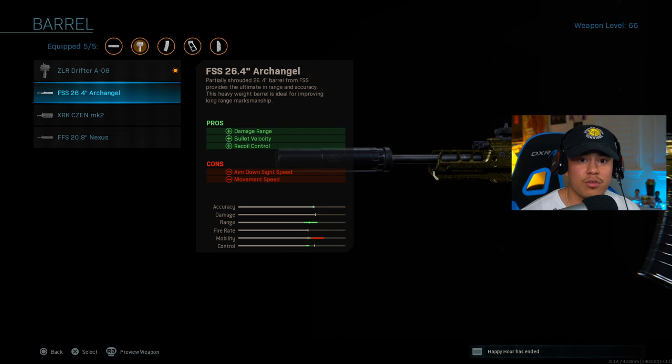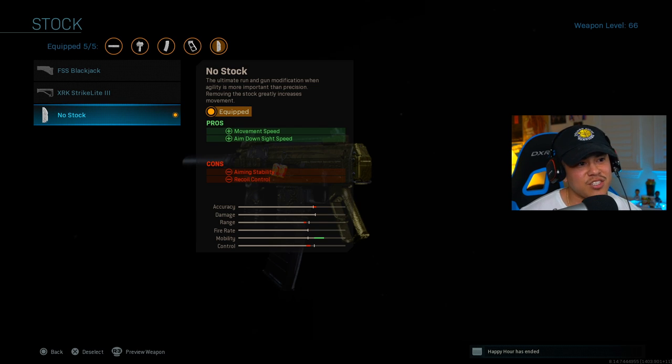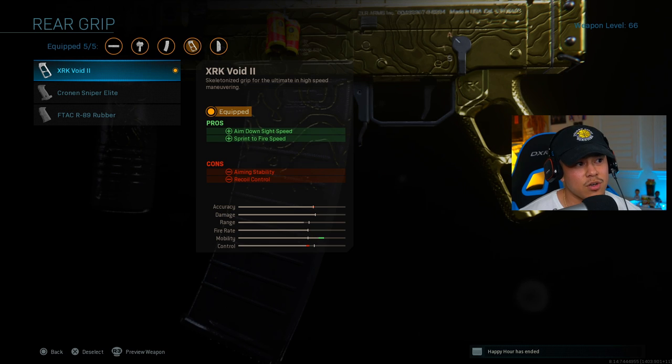If you're running the Archangel, play a little more passive-aggressive — don't rush too hard because it adds weight and does decrease your movement speed and aim down sight speed. On the stock, the no stock attachment increases movement speed and aim down sight speed, helpful for close-quarter combat allowing you to finesse opponents with a speed advantage. For the rear grip, the XRK Void is essential to this weapon — when you're surprised by an enemy, you'll be able to fire your weapon a lot faster after a sprint.